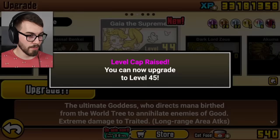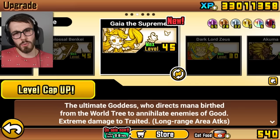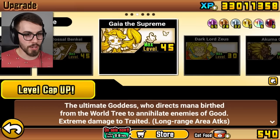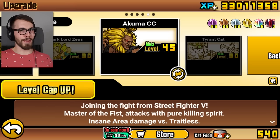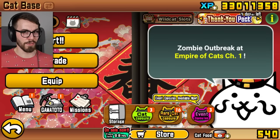I'm just gonna boost the heck out of this girl, I don't even care. I can't boost Tyrant Cat — Akuma's already level 45, and so is Colossal Bankai. So I feel like maybe the next level 45 is this savage sounding unit. And there you go — level 45. That's where I stop. I don't really want to spend two. So now we have three legend rares at level 45 — that's kind of cool.